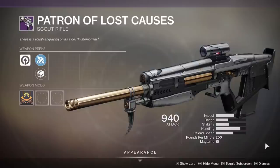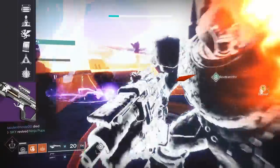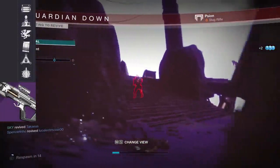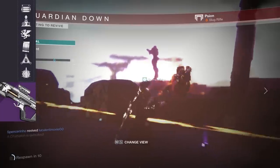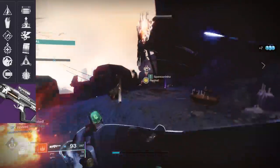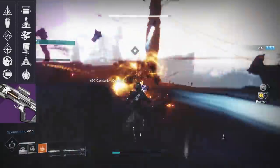Next up is Patron of Lost Causes, a 200 RPM Kinetic Scout Rifle. In the last column it can roll with Opening Shot, Elemental Capacitor, Vorpal Weapon, Under Pressure, Osmosis, and Explosive Payload. The third column consists of Mulligan, Grave Robber, Rapid Hit, Underdog, Field Prep, and Full Auto Trigger System. Explosive Payload is actually a pretty good perk.